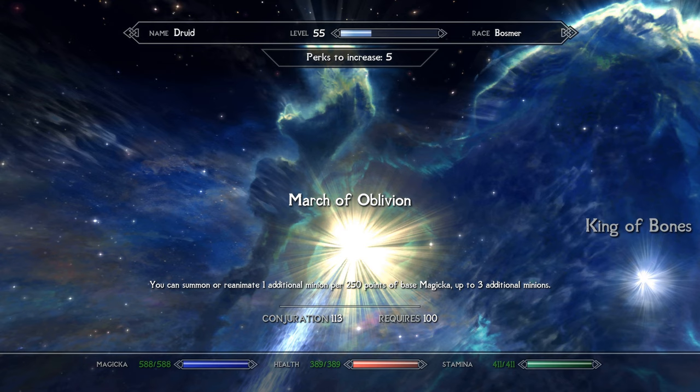March of Oblivion requires four additional non-key perks lower in the tree before it's available, but it's strong enough to justify the five perk investment. I also ended up using Atronachs throughout the game to give the druid some elemental flair. If you're using the Lady Standing Stone as suggested, the Lunar Familiar counts toward your limit of conjured minions — it's a very powerful auto-triggered summon, pretty much indispensable to this build. March of Oblivion is therefore necessary if you want to cast Atronachs alongside it.